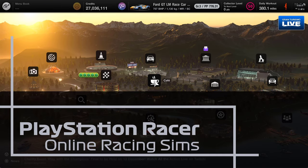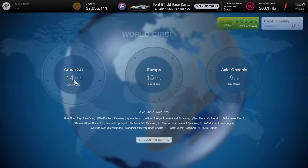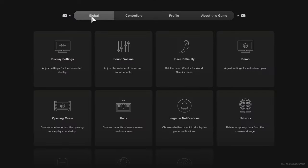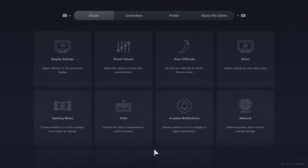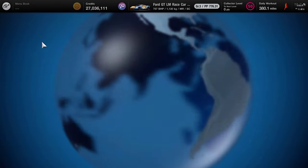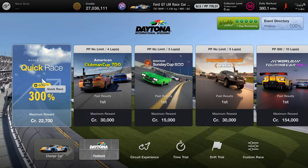Hello and welcome to PlayStation Racer. My name is Mitchell Morgan and today we're heading off for another world circuit race. It's going to be in America and it's one of the races that has changed since the 1.40 update. We'll go back into the Americas and we're heading over to Daytona International Speedway.